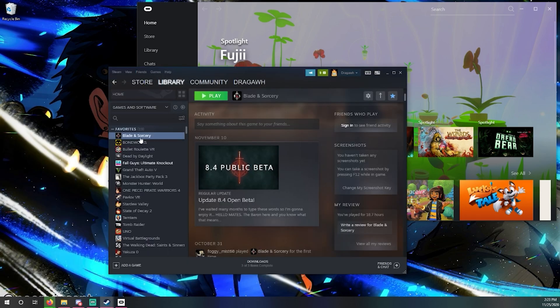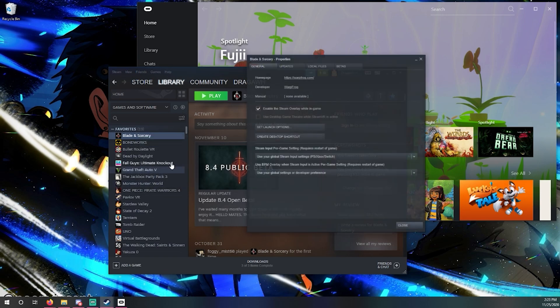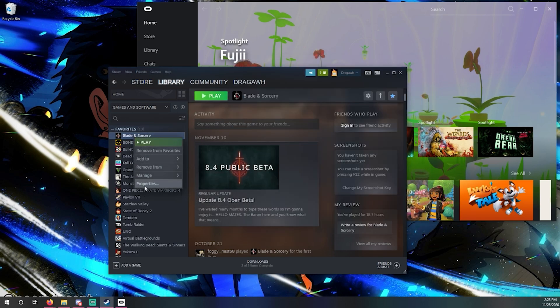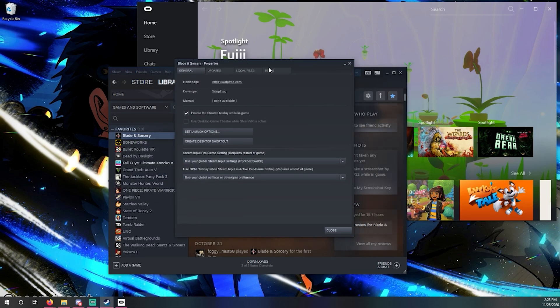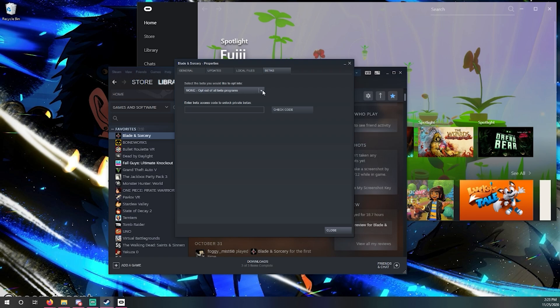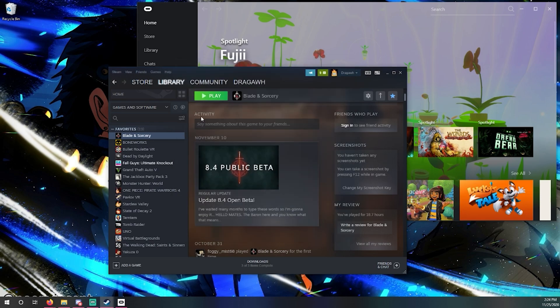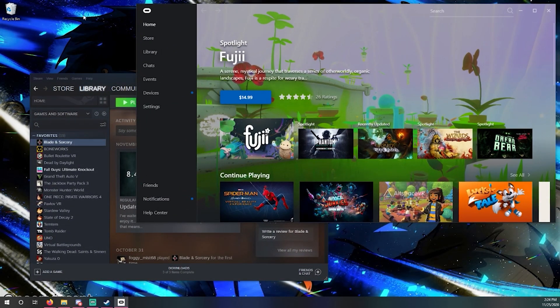People have wondered how to revert back to an earlier version — you can only do this on Steam. On Steam, right-click Blade and Sorcery, then click Properties. Go to Betas and use the drop-down arrow — you can opt into update 6, update 7, or the newest update which breaks all mods. I wouldn't mess with it if you want mods, especially Outer Rim, which is supported on version 8.3. You cannot revert with the Oculus app, unfortunately.